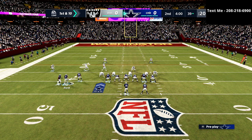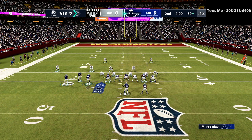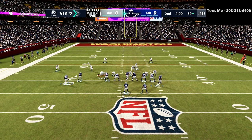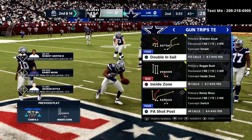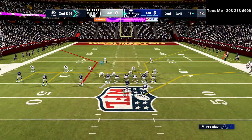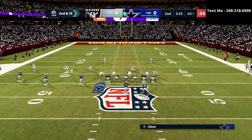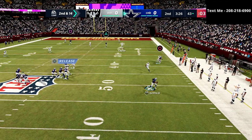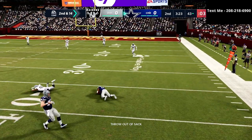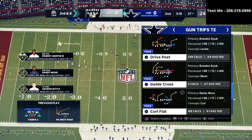Right here I shift into Bunch Tight End — one of the reasons is the look he's giving us. I should have just run off left tackle — that was a bad read, bringing up second and 14. In this situation we're not desperate to score a touchdown; we want to score but we'll be okay if we don't. We go to a simplified approach, not a great result, but we get an easy catch and it brings up third and eight.